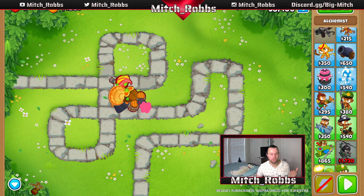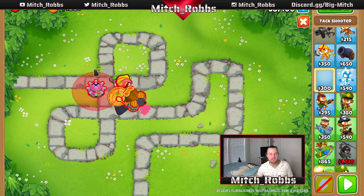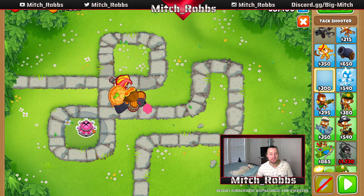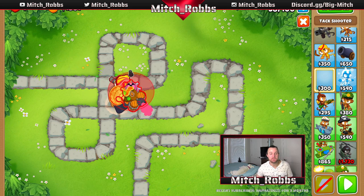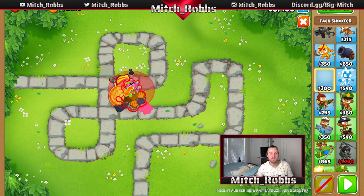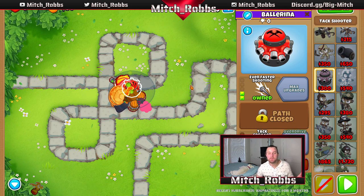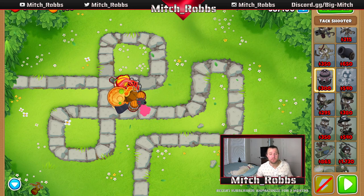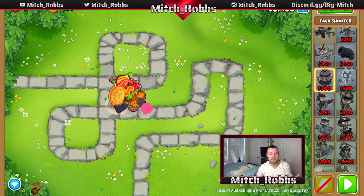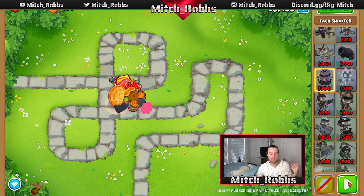On this round we're going to do a slightly unusual tower placement that'll make sense later. We're taking the Tack Shooter and placing him right next to Gwendolyn — as close and as far up as possible. We're going to get him to 2-0-3. His range will cover the entire middle of the map after buffs, and he'll be our main DPS tower later on. For now, he'll just do a little extra damage on the MOAB. Let's go into round 39.